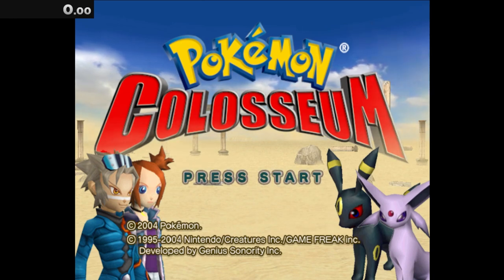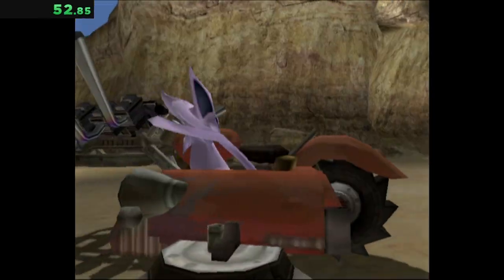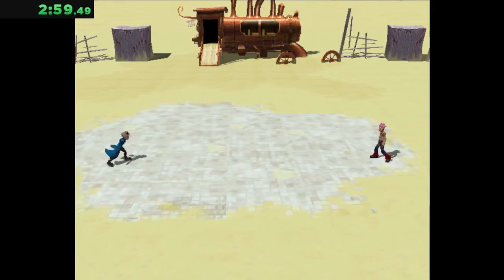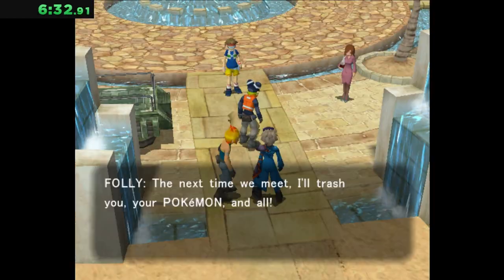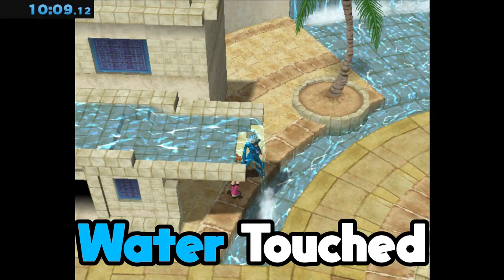Pokemon Colosseum is a sick game — make a third, Nintendo. All we have to do is fight Wily, head over to Phenac City, and take out the goons before we can touch the water fountains at 10 minutes 9 seconds. Look at the pixels!